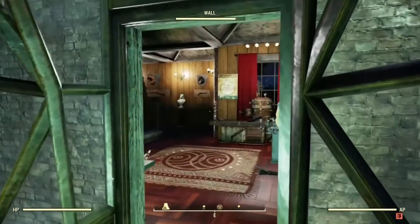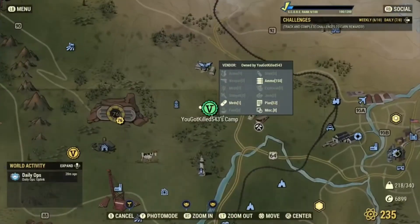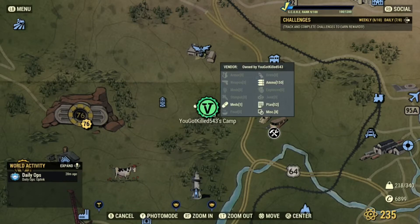So let's get on to the next build. We're on to the second build now, guys, and it's just east of Vault 76 — it is You Got Killed's camp.